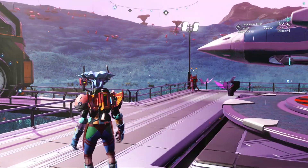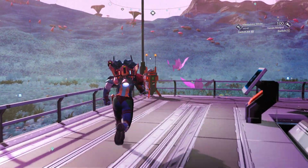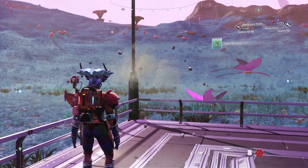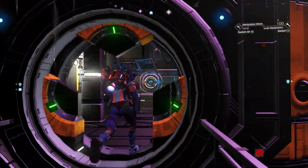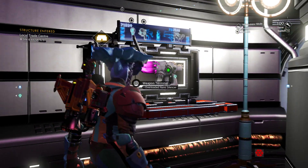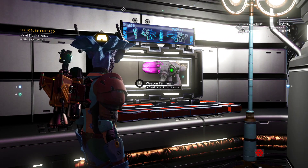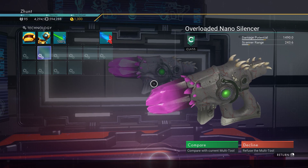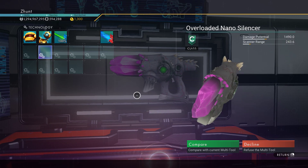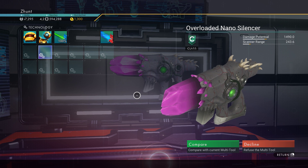But there is actually this other tool — I'm going to pick up a chunk. There's another tool here that he probably doesn't know about. It's a C-Class, but I thought I'd show it to you whilst I'm here, which is this fella here, the Overloaded Nano Silencer. You will find this thing everywhere on the planet because it's a C-Class. Goddamn everywhere.